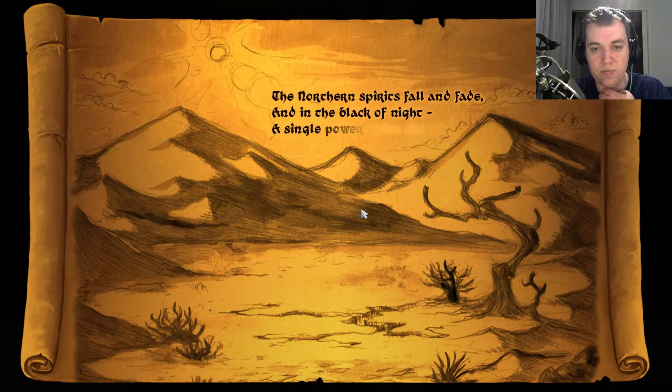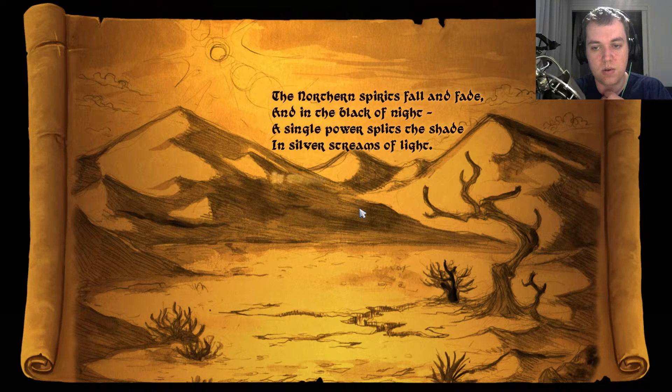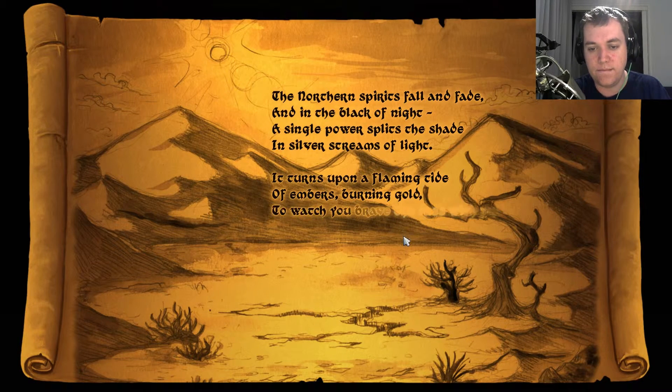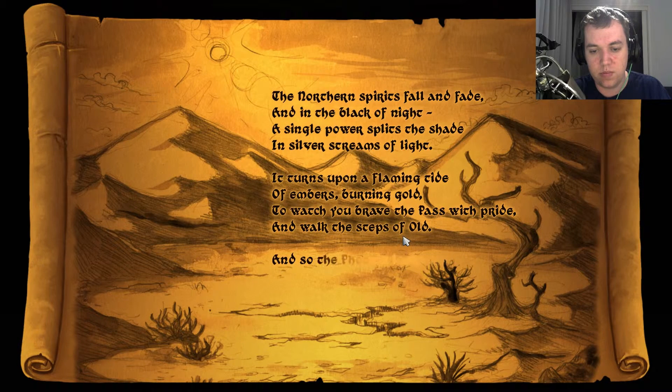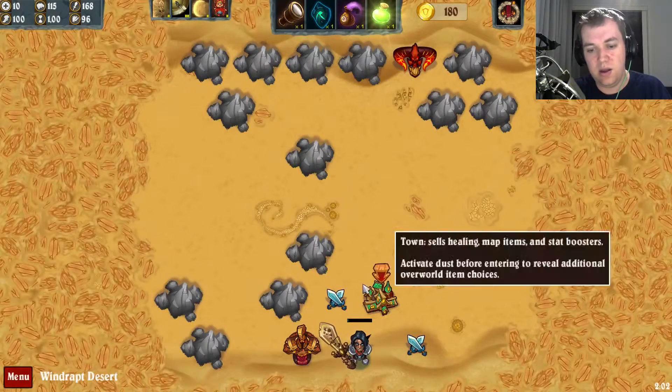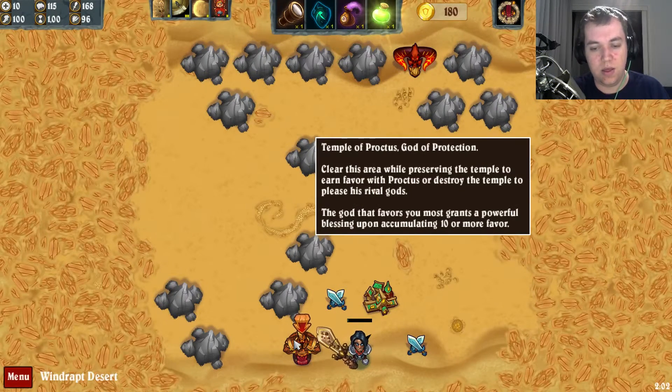And in the black of night, a single power splits the shade. In silver streams of light it turns upon a flaming tide of embers, burning gold — to watch you brave the past with pride and walk the steps of old. And so the phoenix looks below on wings of crimson red, an arid wind begins to blow — the desert waits ahead. And this is basically where... this is it for today.